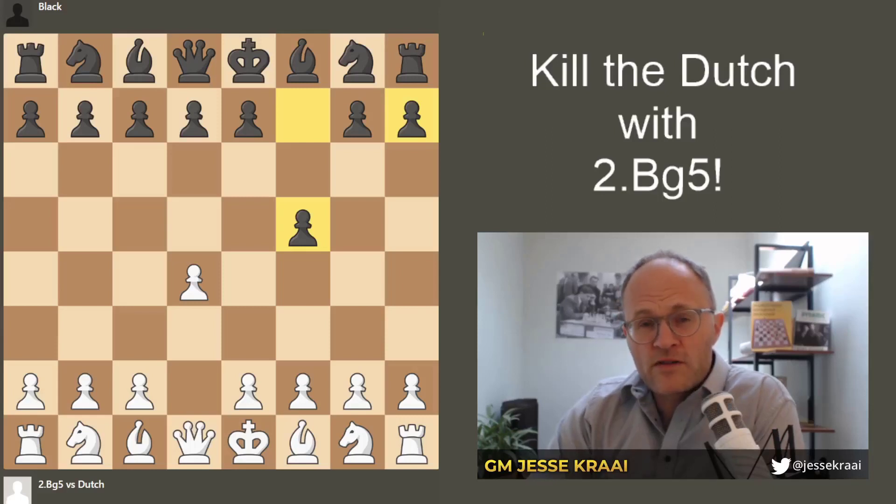F5, the Dutch — one of the most terrible openings that you will face against d4. In this video, I'm going to show you in under 10 minutes a simple and easy way to beat the Dutch.